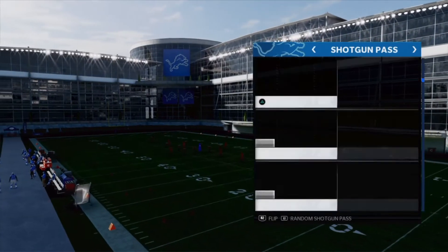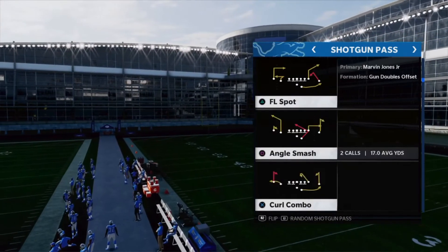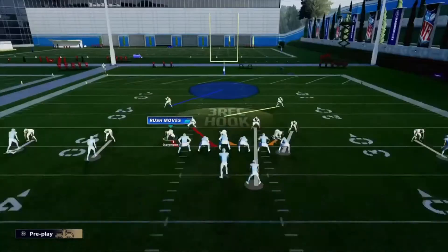Let's go to their play type — shotgun pass. Let's make them run some crazy... let's do a wheel route. Wheel routes are a lot different this year. Man does not cover them. But let's go ahead and get into this defensive setup.